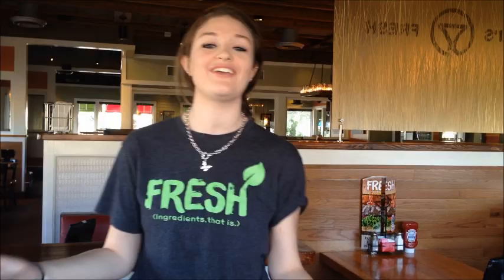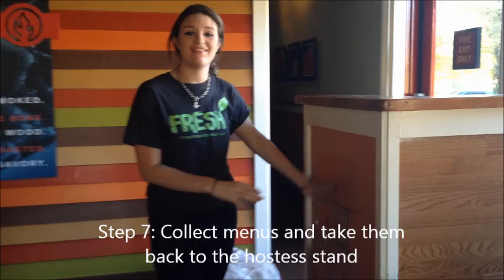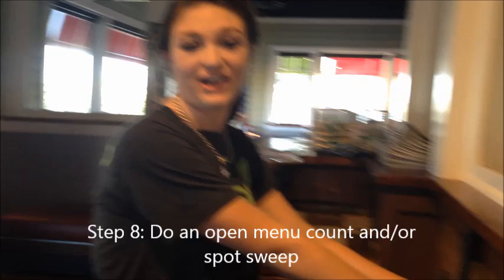Step 7. For the completing part, you're going to go around, and once the servers collect the menus, they put them in these little holders over here. When you see menus in them, you take them back to the host stand. Step 8. Once you have them, you put them here. Often your manager will ask you to do an open menu check — you just walk around and count how many menus are out. This usually happens when it gets really busy, so you just have to be aware of when to do it.